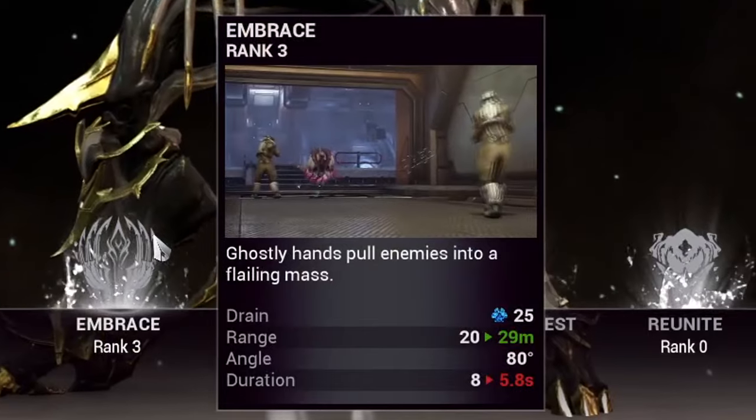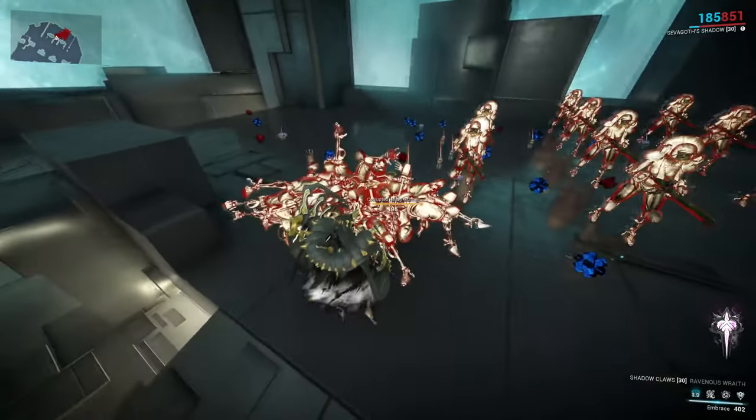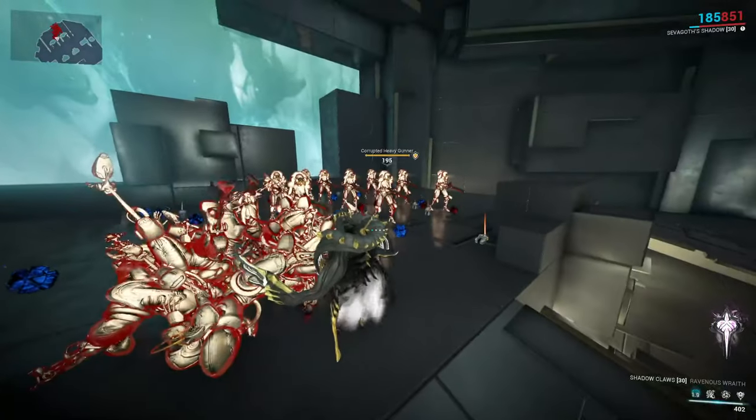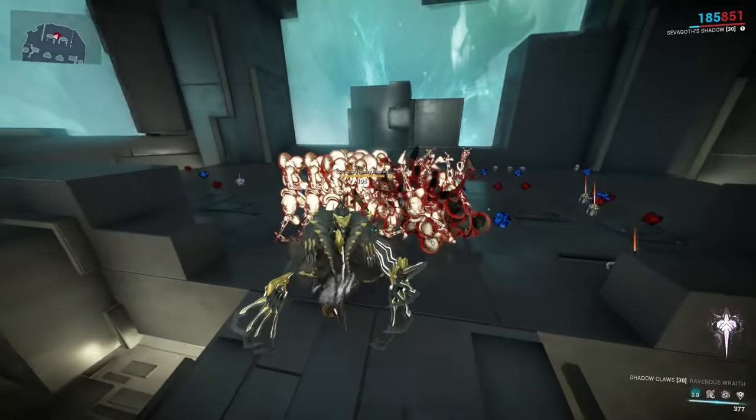Now that we're in his shadow form, we have three new abilities to look at. Shadow's first ability is Embrace. The Shadow will use his long ghostly claws to pull in enemies from a distance, grouping them and leaving them hovering for a while, which scales off duration. This is your grouping-based ability.